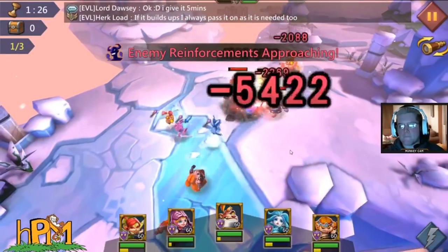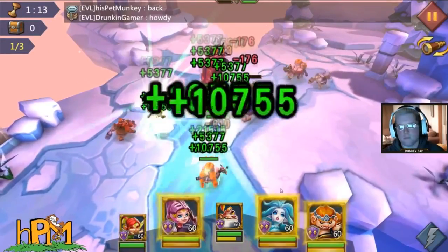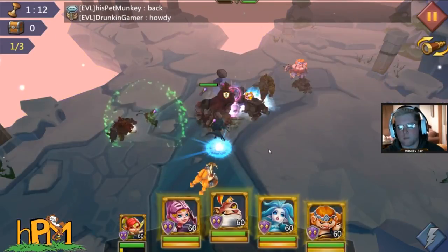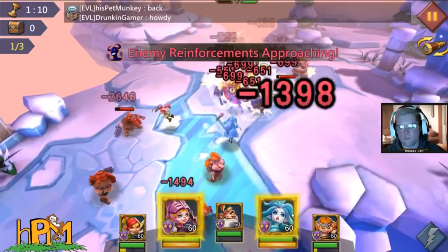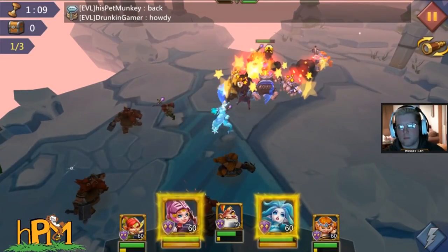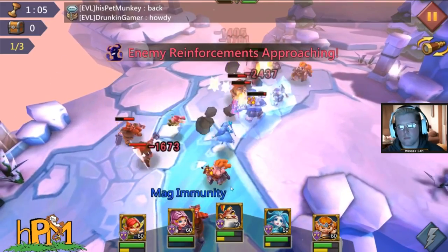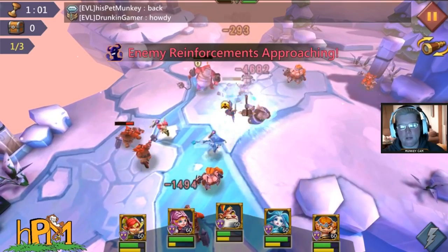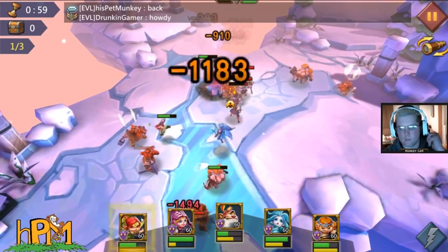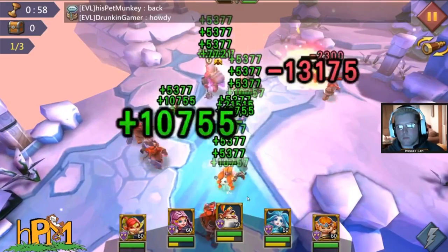Just like in the first video, we are going to focus on taking out that Tracker in the back of the enemy team. We're gonna pay attention to our free Prima Donna — anytime she gets low we're gonna use her special, and kind of save her special for when she gets low. Remember that Rose Knight does have heals, so she may be popping them. Everybody on this team is gold, so they have a little bit of leeway in timing for when they have to use it.